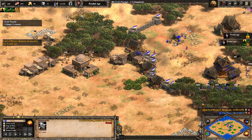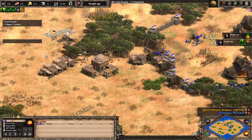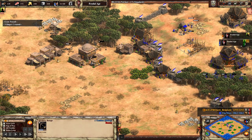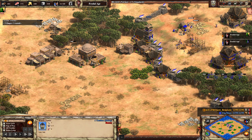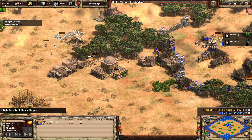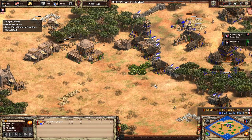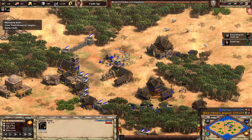That tower might disrupt the enemy's wood line as well. The market and blacksmith are going up immediately, and Project Belgium is looking to go for a fast castle rather than any Feudal age aggression. At this point the name of the game is to delay enemy aggression. He's sending more villagers to stone and going for a castle drop as soon as he hits Castle age, which he has already clicked up to. A castle drop — that will be massive.